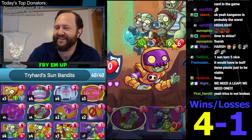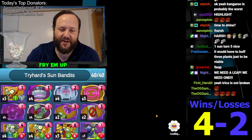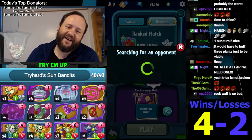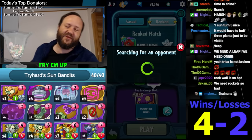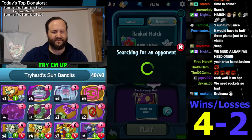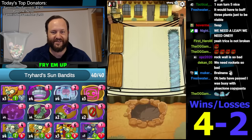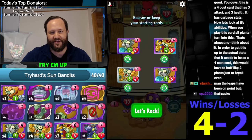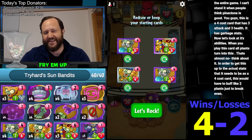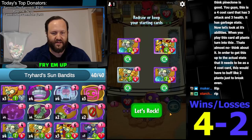We're 4 and 2 - we're doing pretty well here. We're going to end up 4 and 4. I don't really like the idea - maybe I should make my own version of this someday. I don't like having no removal. I know there's supposedly 4 Undying Pharaohs, but there's actually 3 Undying Pharaohs - there isn't even 4 in this list. So if you don't get one and the opponent plays 1 Triceratops, you lose. What would I change about this deck? This is TryHard's Sun Bandits - I'm going to make Fry Them Up Sun Bandits. The Cryobrain into the Turquoise is what works.